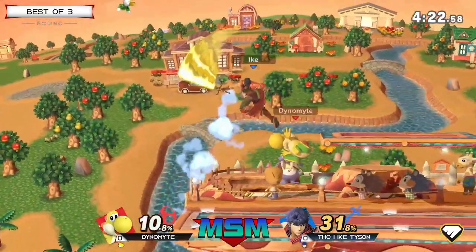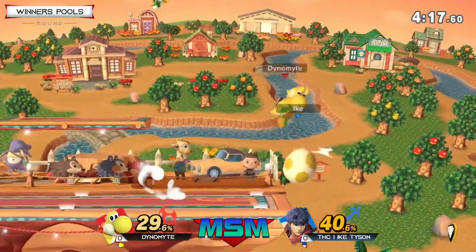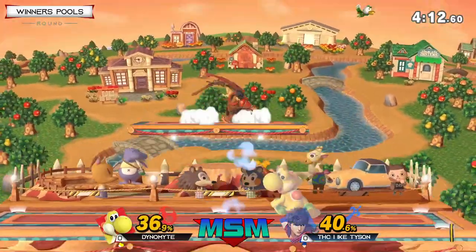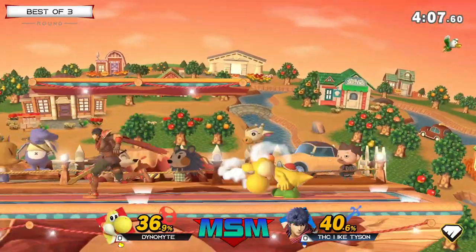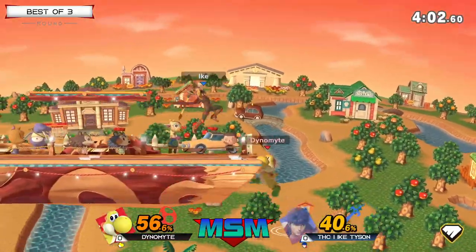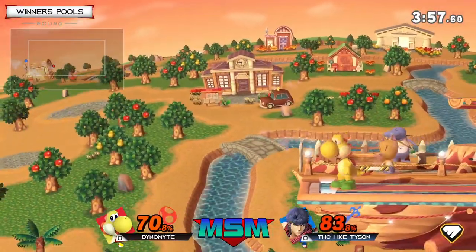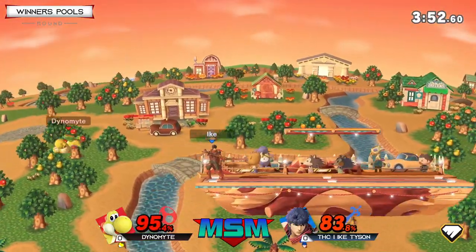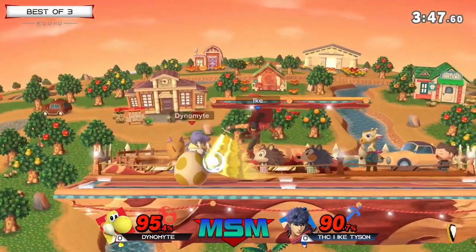Every single time you're offstage with a Nair or with a jab, they're always going to go out with some sort of up air or forward air to try to spike you, and especially trying to get you with that tech chase with their jabs. We got a jab lock — that's what I've been telling you about. I like that he tried to do the F smash. Almost down to that Nair back air. I love that every time Dynamite has gotten like these one hits, he's converted so well off of it.